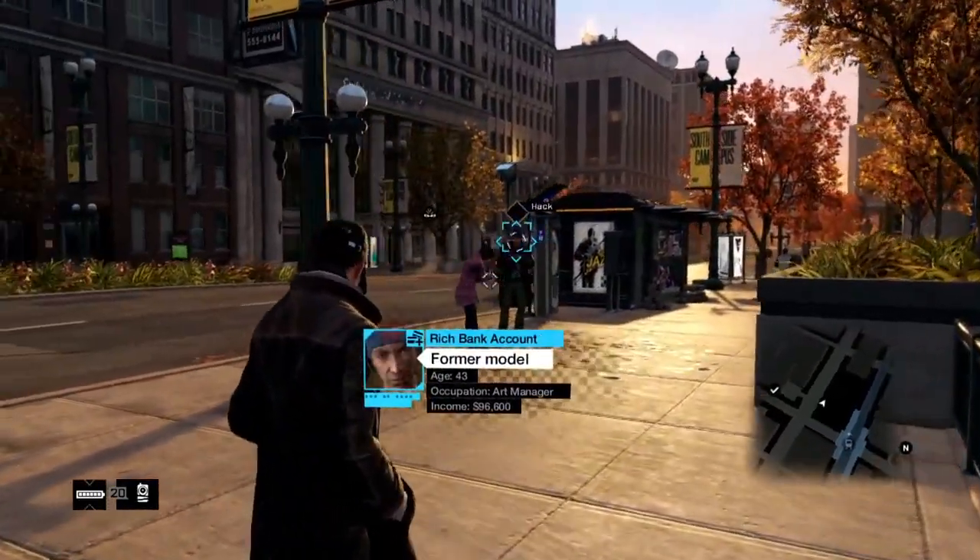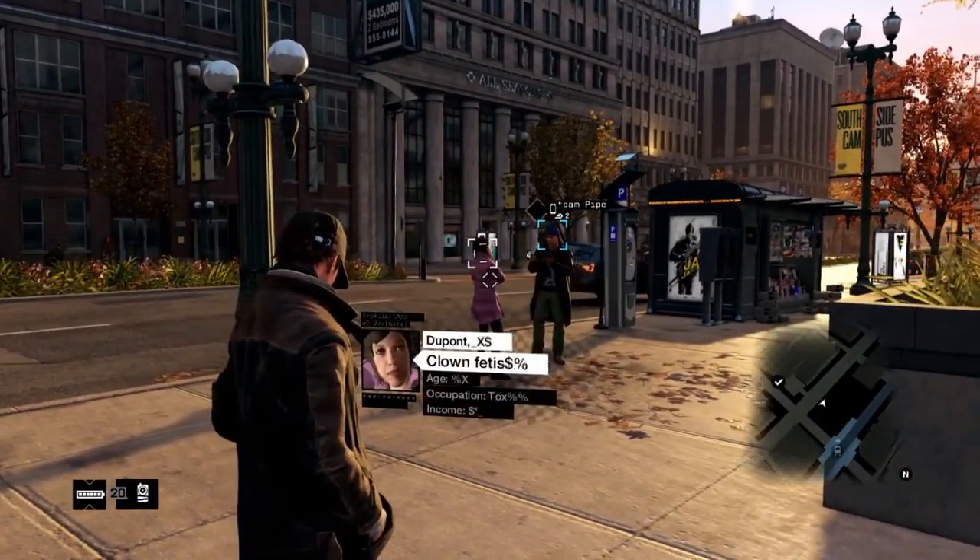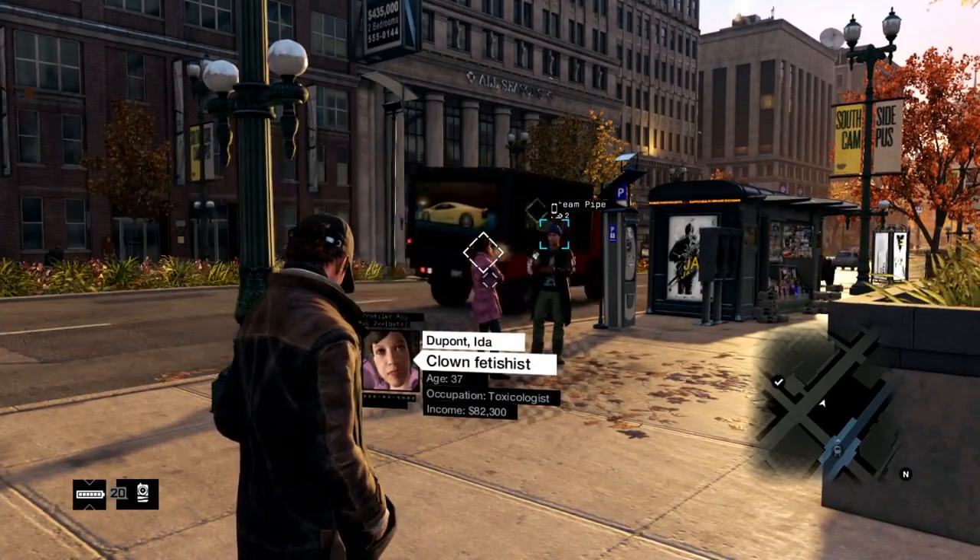Right now we're going to show you how we can connect to other players in three very distinct ways: online hacking contracts, CTOS mobile companion app, and competitive decryption combat.